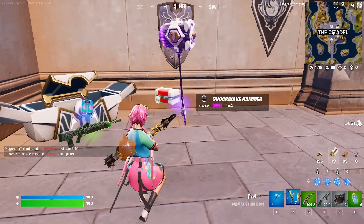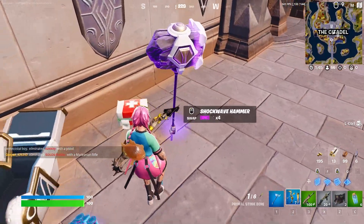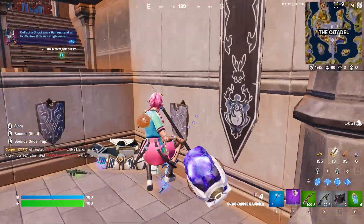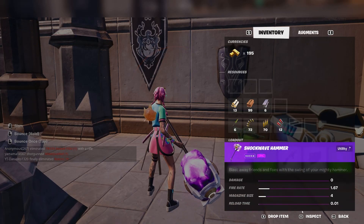Today with the release of Fortnite Chapter 4 Season 1, we have gotten some amazing new items and one of the coolest ones is the Shockwave Hammer. As you can see right here, we currently have the Shockwave Hammer in our inventory and these are the stats that it actually has.